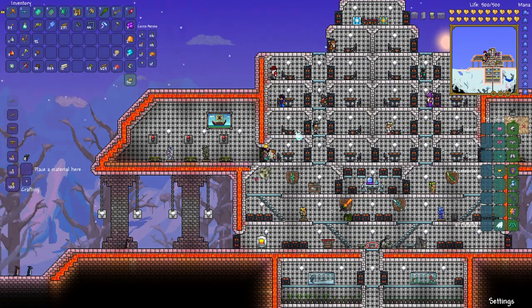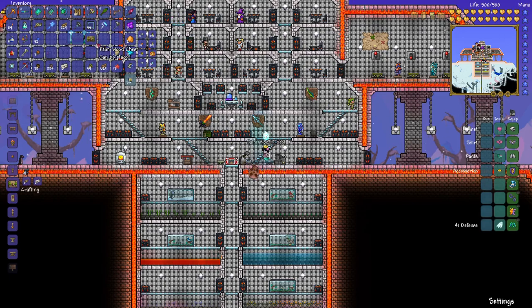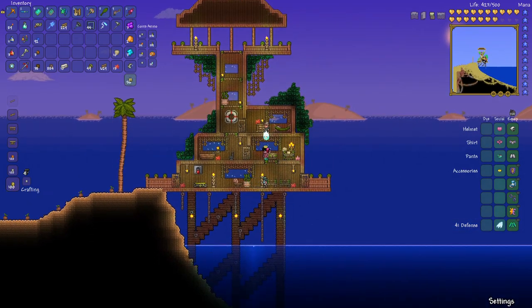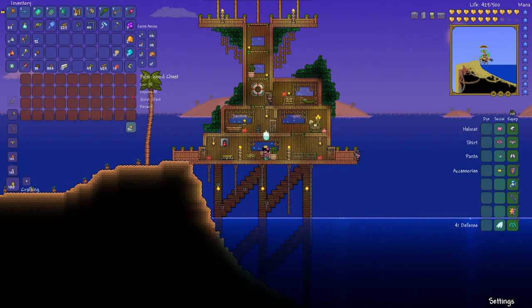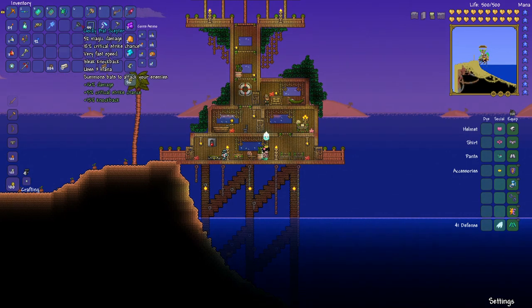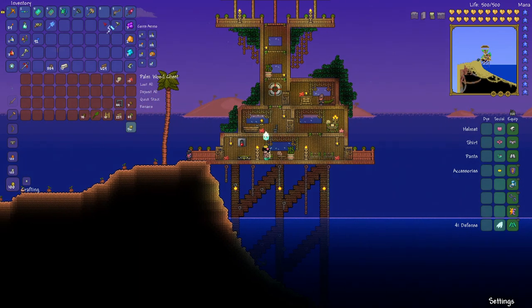We should have the ingredients we need. Let's go to our work bench — sure enough, there it is. Palm wood chest. Let's teleport over here — this can be another item that we just kind of put in here to have. I'll put these in here. I'll even put a bunch of acorns in here because we keep using them for palm wood trees. Don't want to keep palm wood on me if I'm not really using it. Leaf wand — I'll keep that here because the only time I'm ever going to use it is being here.